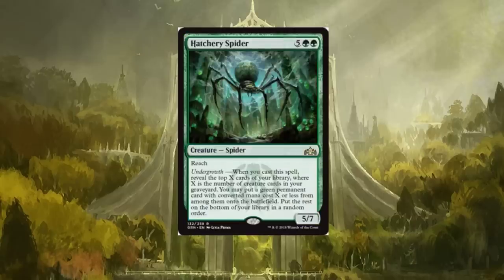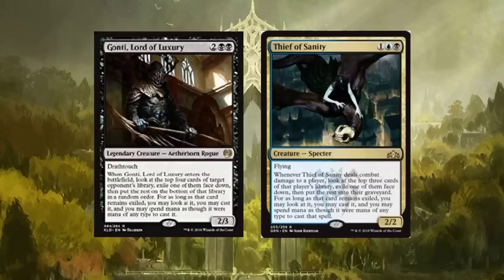Hatchery Spider — I believe this is a reprint. It's a seven-drop with reach. Undergrowth: when you cast a spell, reveal the top X cards of your library where X is the number of creature cards in your graveyard. You may put a green permanent card with converted mana cost X or less onto the battlefield, then put the rest on the bottom of your library in random order. The card has to fit in certain decks that can really utilize that undergrowth ability. It is a big seven-drop, but reach helps it a little.